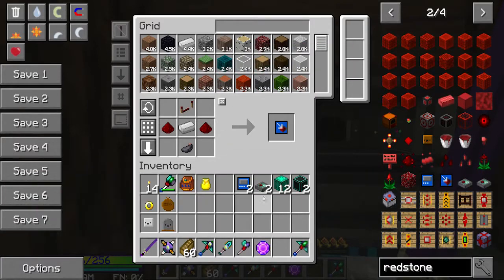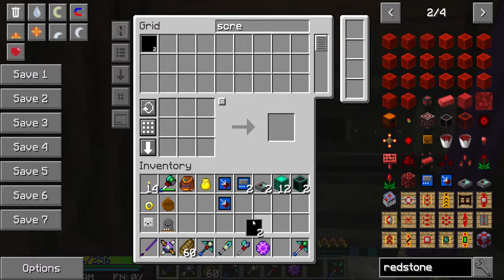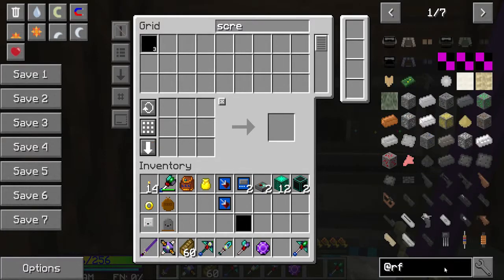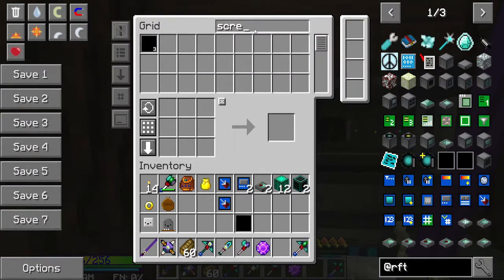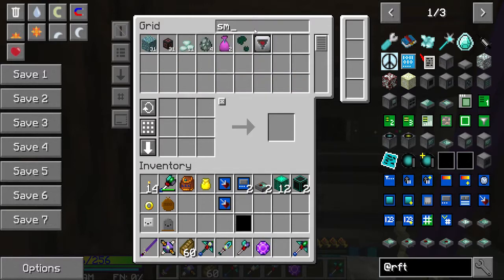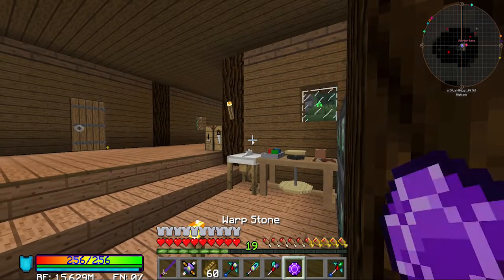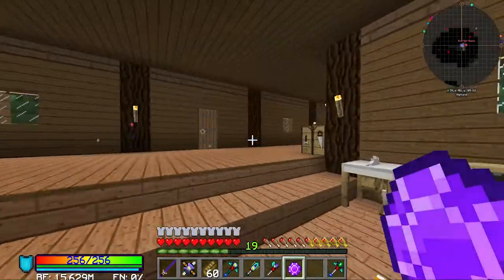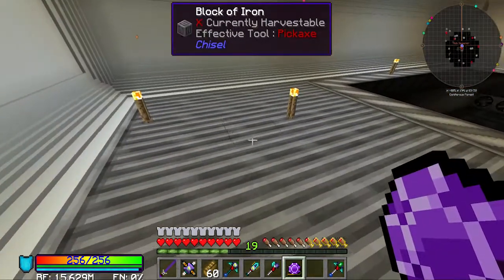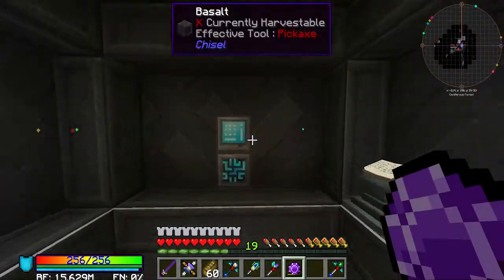Let's get back over to the base. We want to put that there - we want two screens. RF tools - there's some sort of wrench around somewhere. I've got more prismarine crystals. The wrench is probably going to be over at the other base - I know I've got one so it's around somewhere.